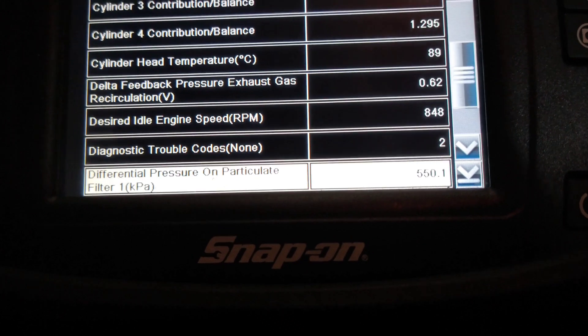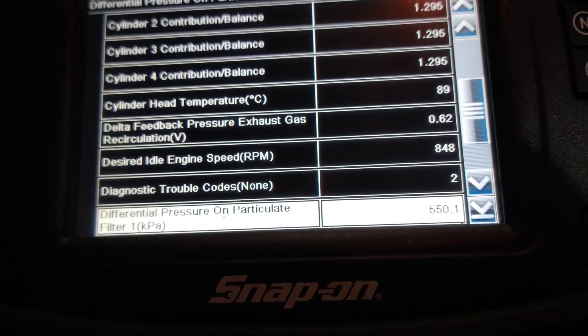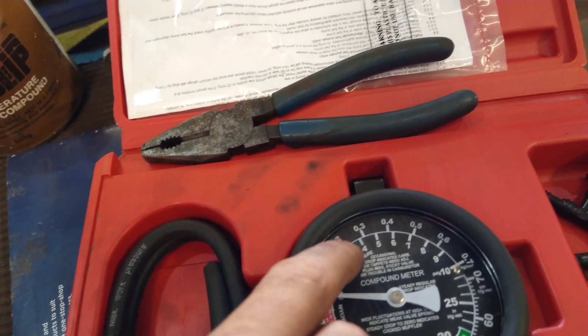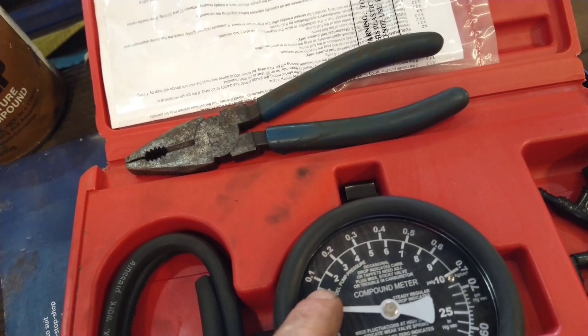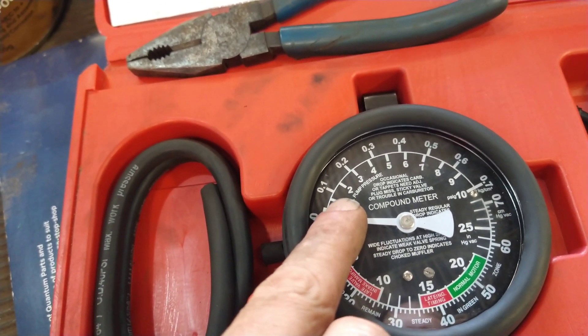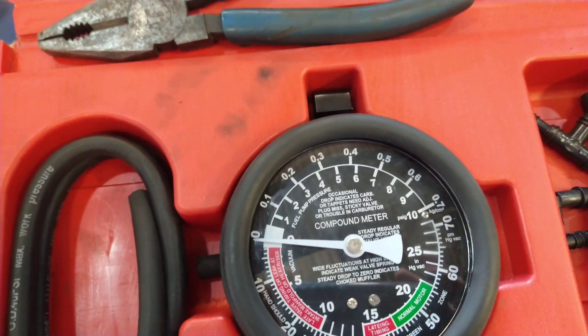So it's a faulty sensor all along. That's why when we were looking on the mechanical gauge, it was only going up a little bit — I remember it was going to about 1 PSI when I revved it, and up to 3 PSI when I blipped the throttle. After all this, all it is is a faulty pressure sensor. It's going to be cheaper than changing the DPF though. Thanks for watching.